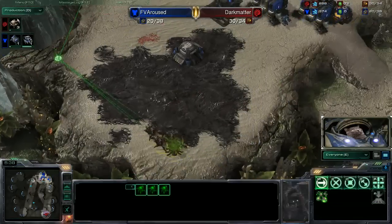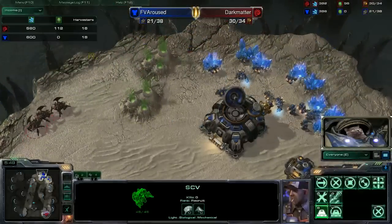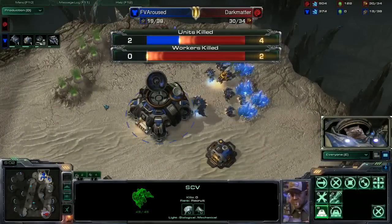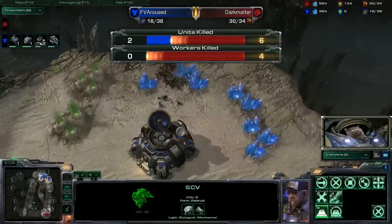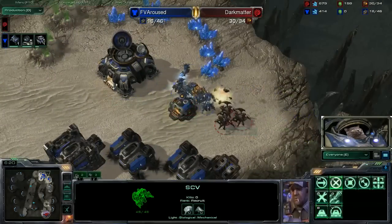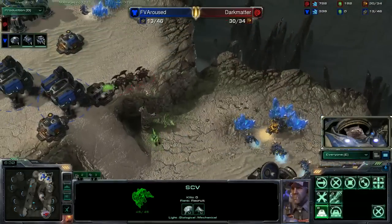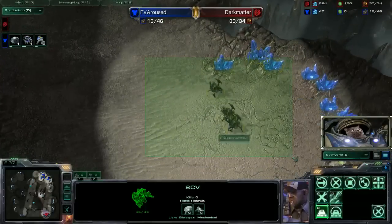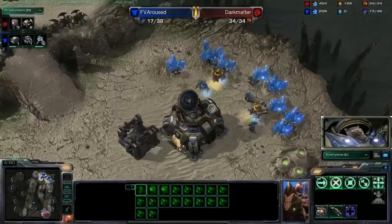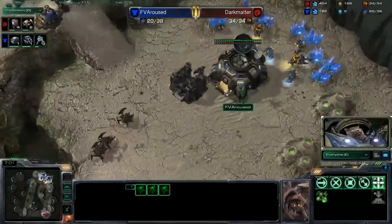They'd actually be dying right now if it wasn't for the quick thinking of Dark Matter, gaining them out. However, FV Aroused has a significant bank and probably a significant economy lead — 18 over 16 — but remember he's got mules too, so as long as he doesn't lose too many SCVs here, he shouldn't be in too bad of a shape. He'll eventually get the marines out necessary to deal with these roaches. Four SCVs have gone down from the roaches, and we can see that the resources lost is beginning to even up. Dark Matter is really working hard to make this cheese work. It's unorthodox, to say the least, to build a hatchery in the bottom left corner, and it's also unorthodox to follow it up with so many roaches. He's doing a pretty good job keeping the pressure on. This is pretty much as all-in as you can get. He's almost exclusively stopped producing drones — he's got so much money in the bank and is very, very supply-blocked.